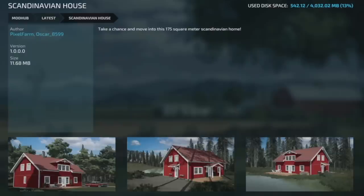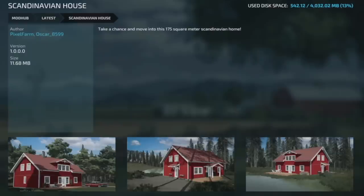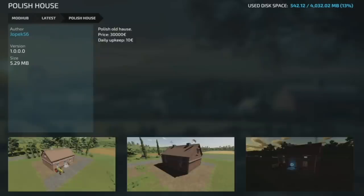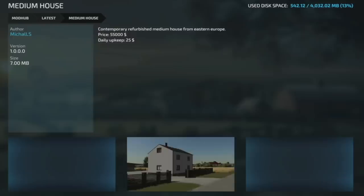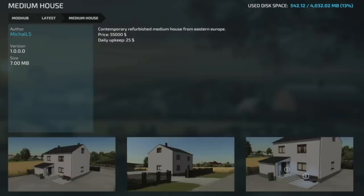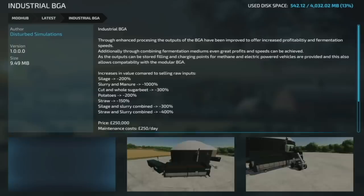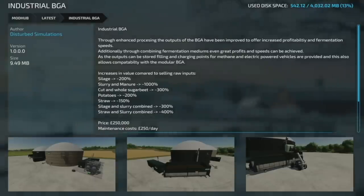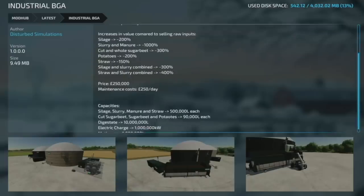Going on, we have Animal Food Factories — some factories for animal feed, from Pixel Farm, big shout out to him. We have a Polish house, though it doesn't look like you can go inside. And a medium house, basically exactly the same — can't go inside either, which is unfortunate. It would be nice to see what's inside.